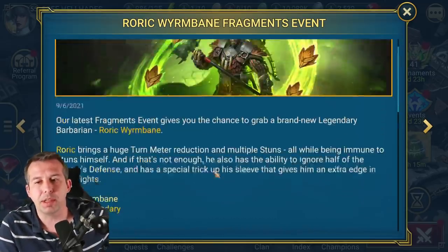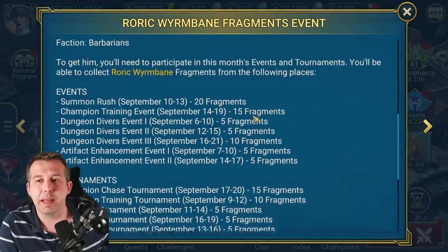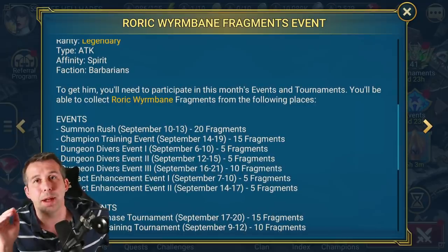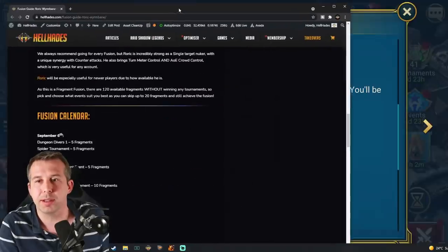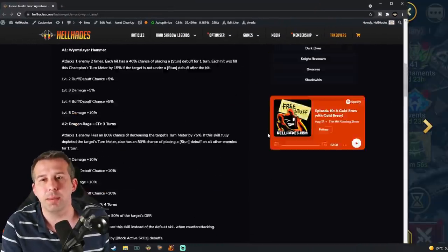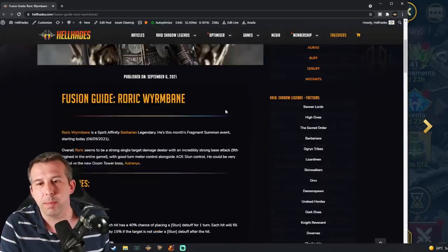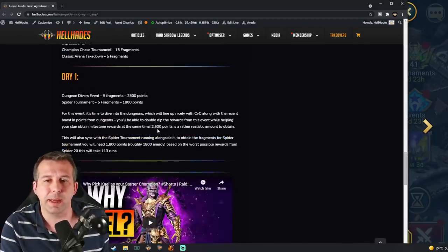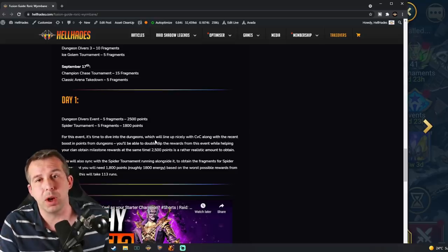I'm also going to talk about how I'm going to use him on my free-to-play, but first I've got to get him. One of the team does a daily update on the website — it's a really good system to use to get a feel for where you should be investing your time. You'll see on the website now the fusion guide for Rorick Wormbane, with a bit of info about him, and on a day-by-day basis it will be updated as to where you should be investing your time.